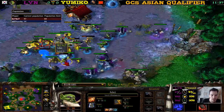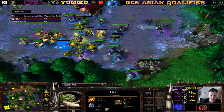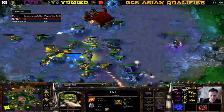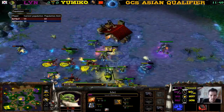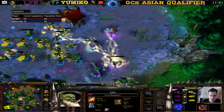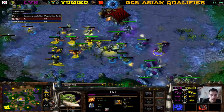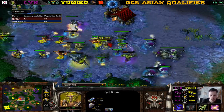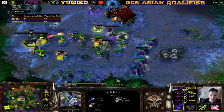The Blademaster almost crits — gets Storm Bolted just as he was about to crit. Such a fortunate Storm Bolt — the Blademaster is surrounded by a Peasant. He just kills the Peasant, apparently smarter than me. This Grunt is going down, gets bashed as well. We have a new Raider so this Spellbreaker will eventually fall. Just Peons and the Blademaster left. This Sorcerer should have been microed.